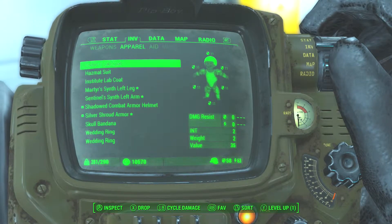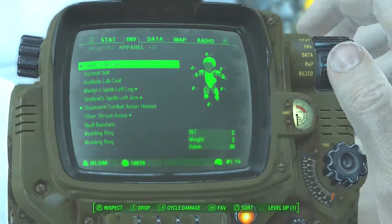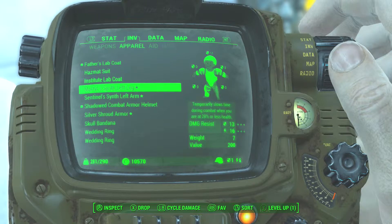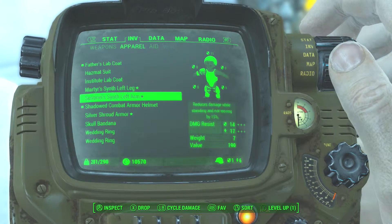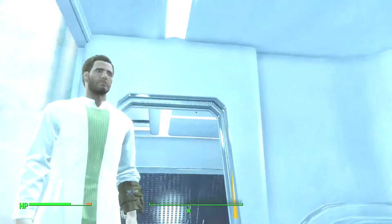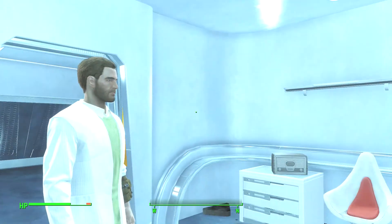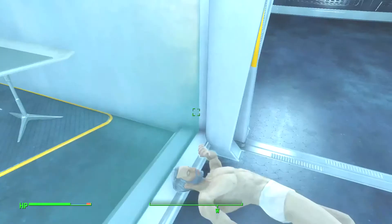So I decided to put on Father's lab coat and I actually look just like him. I got rid of the hat, the helmet, my shadowed combat helmet. Look — I look just like Father. Surprisingly, I've never seen him before, I made the character, and I look just like him. This is my first playthrough, so I was really surprised that we kind of look similar.